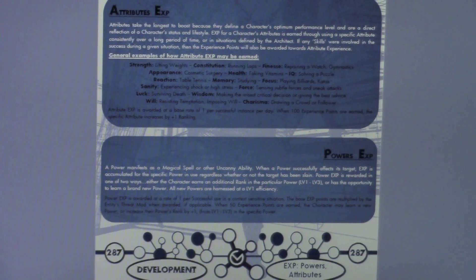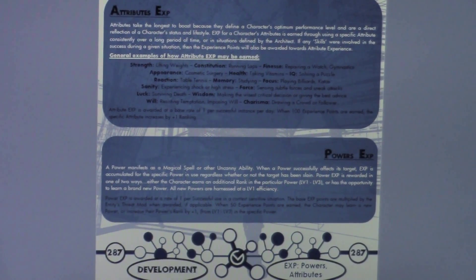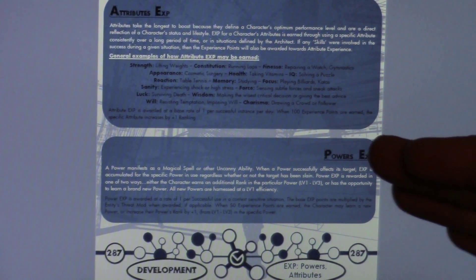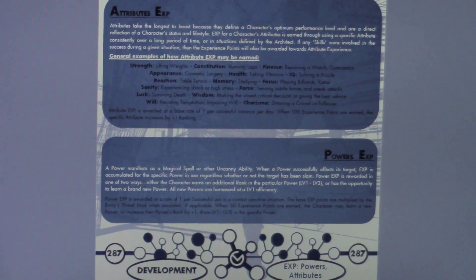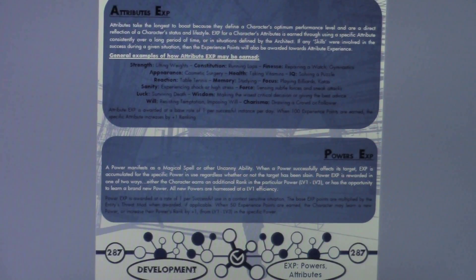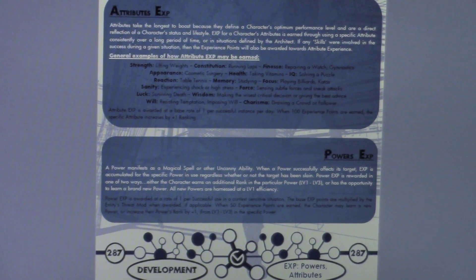You may have the player who wants to completely max out all his powers before getting a new one, or you could have someone getting experience points and learning a new power each time. With powers, one point is rewarded per successful use in a combat-sensitive or otherwise relevant scenario. The base experience points are multiplied by the entity's threat modifier score when awarded — every entity has a threat modifier score that functions as a multiplier per experience. When you reach 50 experience points, you can choose to either earn a new power or level up your power by one rank, up to level three.